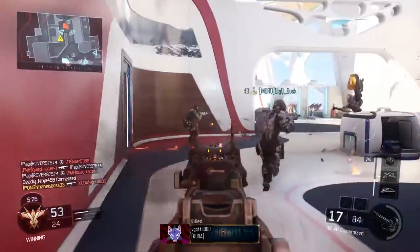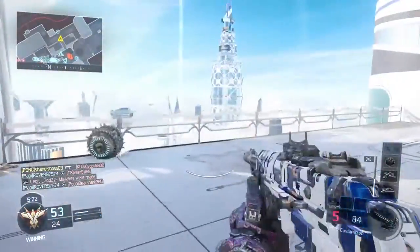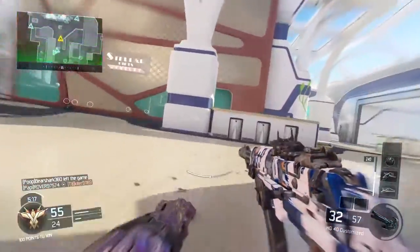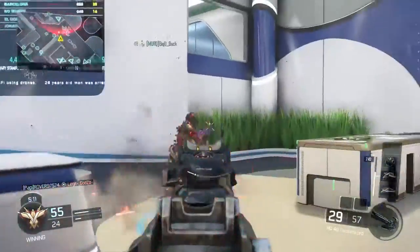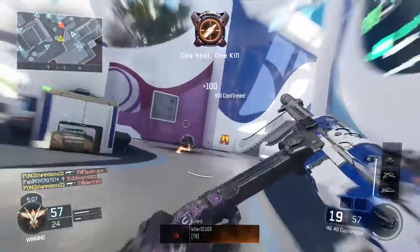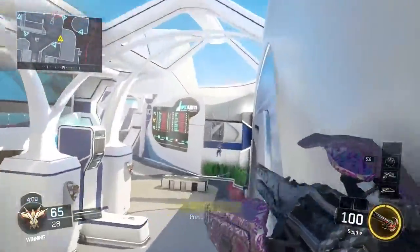They have three lanes, but they're not just direct three lanes where you can see completely to the other side. They have great obstacles in between that provide great cover. And even if you are running along the long lines of sight, there are still places to hide. The map just flows really well, and that's why I like it a lot.